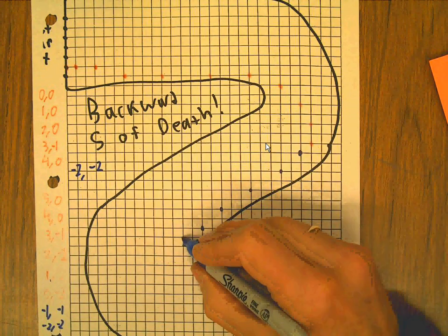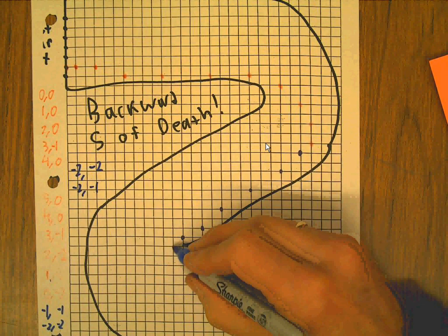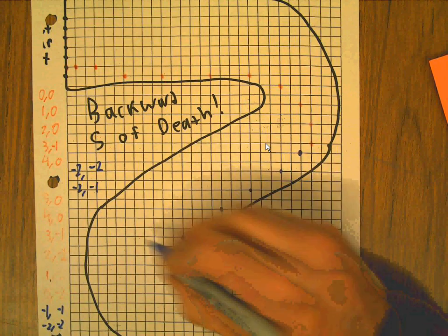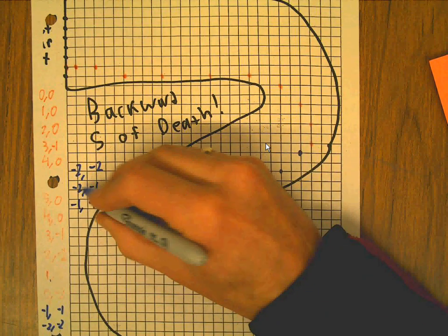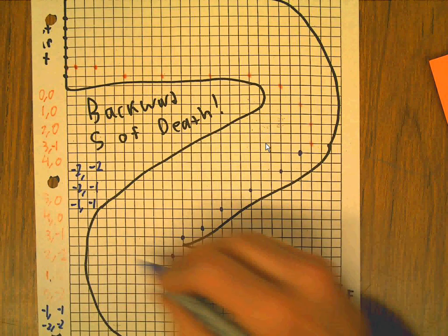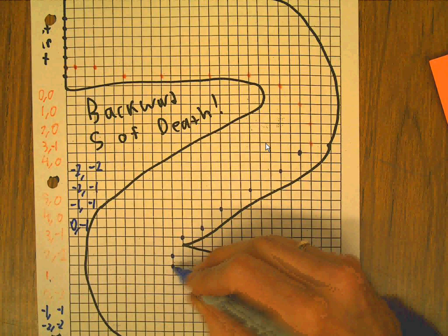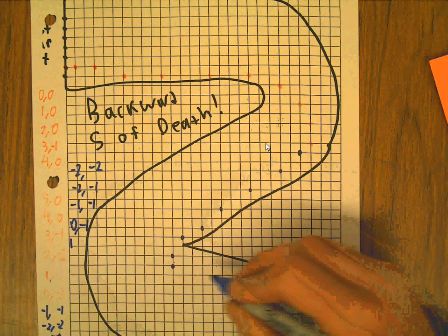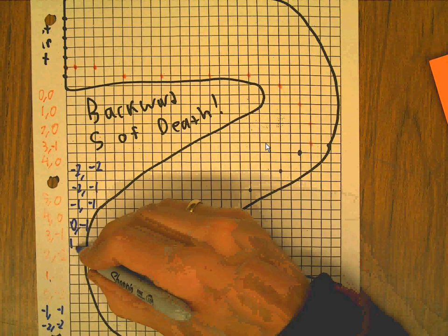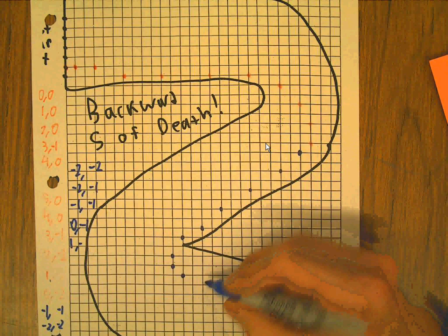Now I'm going to go two over, one down — minus two, minus one. Now I'm going to go one over and one down. That's a change of one, that's a change of one. Now I'm going to go zero over, one down. Now I'm going to go one to the right and one down. Now I'm going to go two to the right and one down.